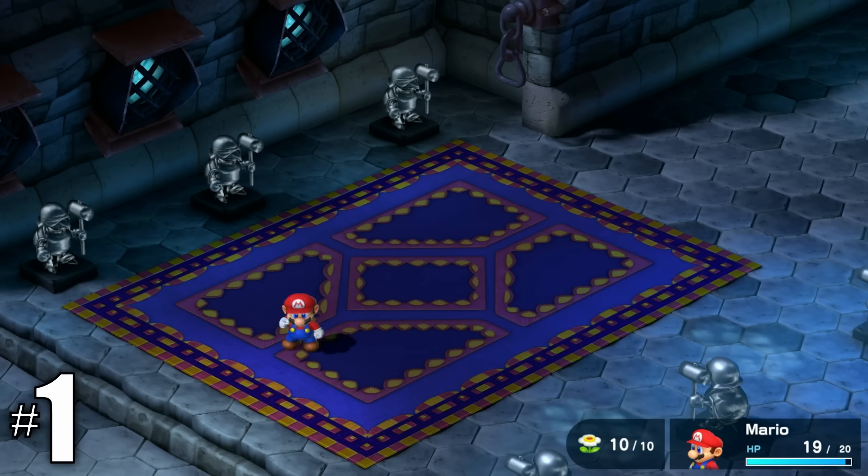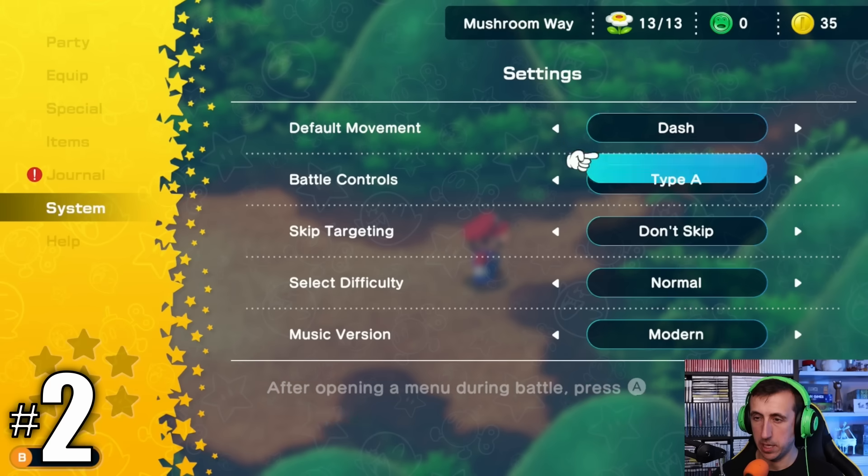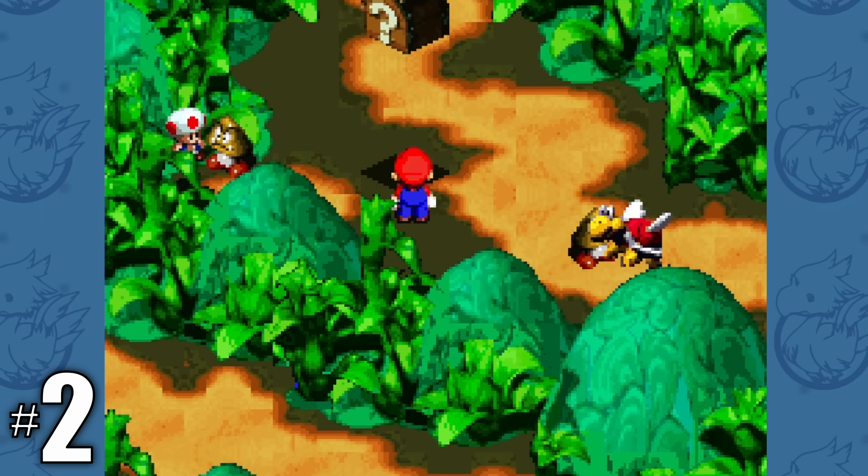You now get experience from the initial battles in Bowser's Castle — these used to just be normal battles where you'd get nothing. Mario now has an auto-run function that you can toggle on and off in the menu; you previously had to hold down the Y button to run.